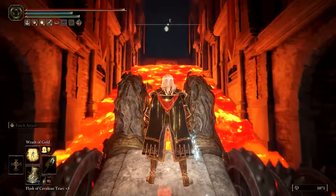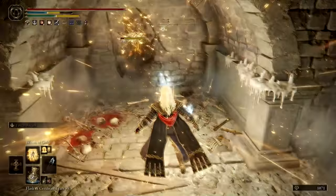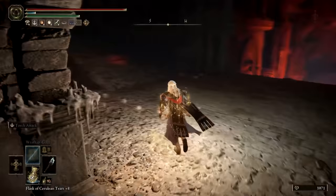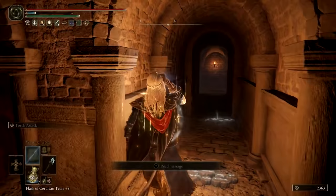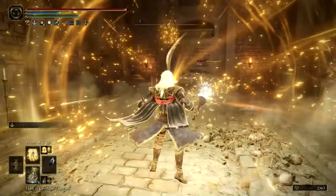Nearby in an alcove there is a shade to fight, and it might be a random drop but I got the Mantis Blade from this enemy the first time I defeated it. After doing that, make sure it's safe and then quickly drop down to the hidden ledge on your left. Head into the chamber where a Bloodhound Knight can be found — he'll drop his armor set once defeated. In this room you'll also find the Gelmir Knight armor set free for the taking.